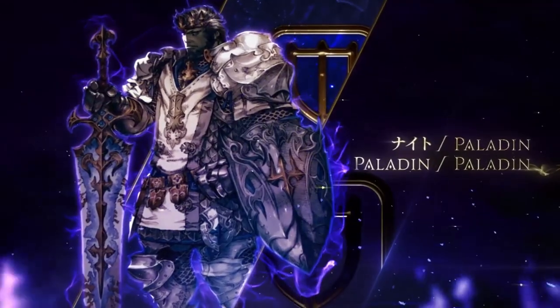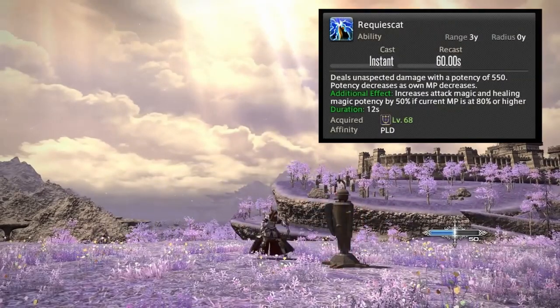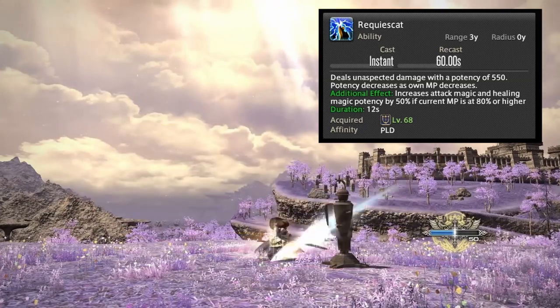Requiescat also got changes — it now does even more damage when you initially hit, as well as increasing your magic abilities by 50 percent.